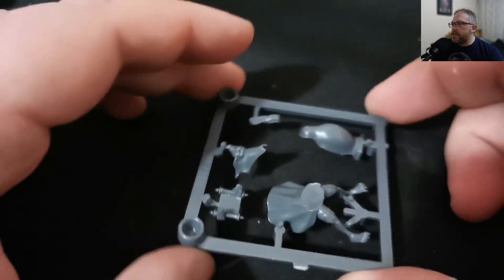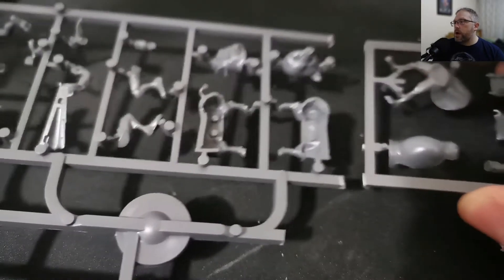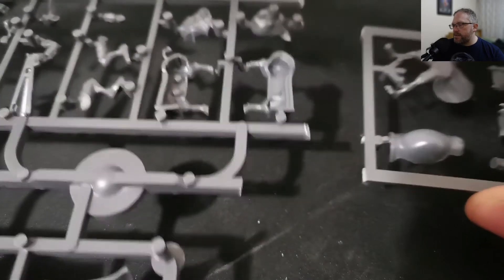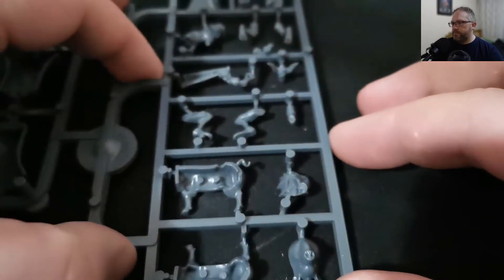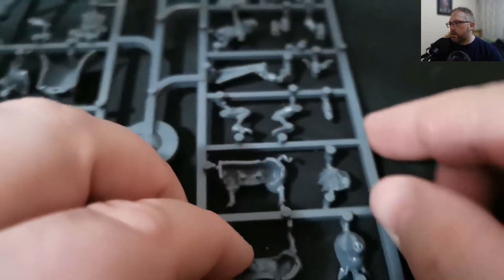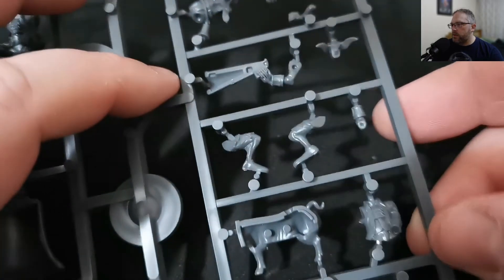This is the start of our Criers. What you'll notice is that this was originally connected to the rest of the sprue, but to fit it in the box they've snipped it before so that they could ship it so it'll fit in the new box. The old boxes used to be larger. So this here is the rest of that model — he's riding on the back of a pig. Really, really nice looking details.